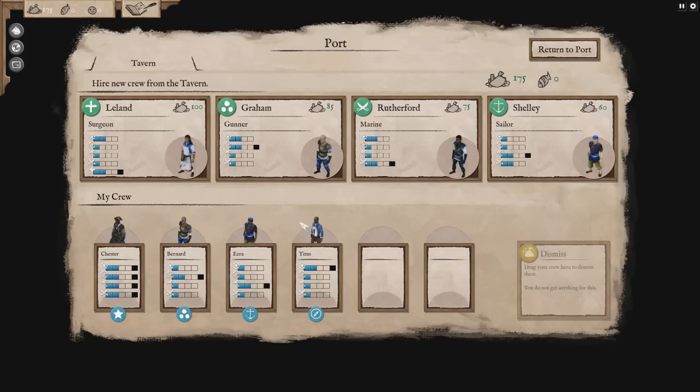We can also go to the tavern to hire some new crew. As of right now we have Chester, our captain, who's got level two in everything. We've got Bernard, who is a shooter, so he's good at shootery things. We've got Ezra, who is our repair person — she's got two points in repair. Basically the skills are combat, repair, ranged combat (which is like with your cannons), and navigation.